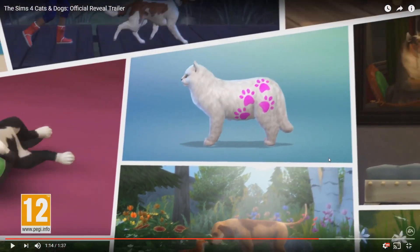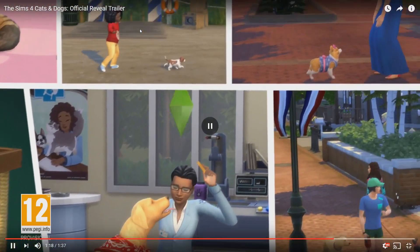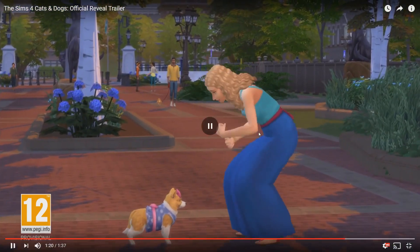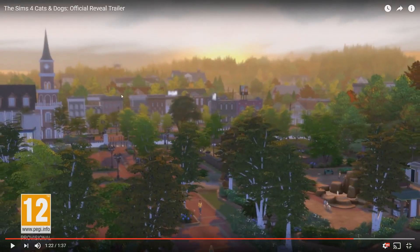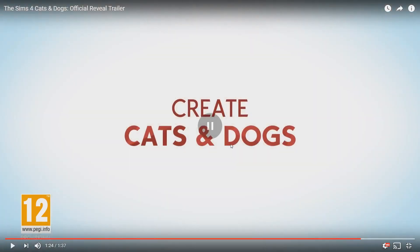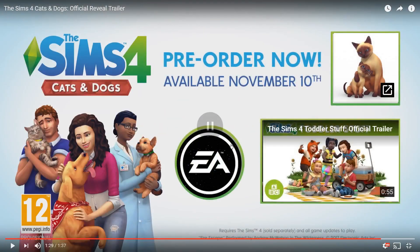So that looks really, really interesting, I'm really excited to see that in-game finally. It's kind of just showing you a few different shots here - all different things. You can see a little cat play tower. You can see the vet there again, and more costumes and things. There it looks like the new world as well, lots of buildings and things in the background. It's kind of hard to tell what kind of theme we're going on here. As they say: create cats and dogs, bond with your pets, and become a vet and run a clinic. You can actually pre-order the game now and it will be available on November 10th.